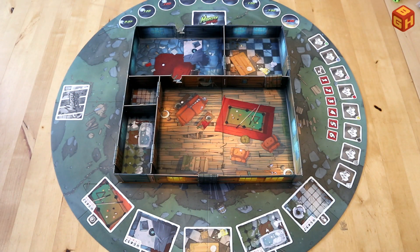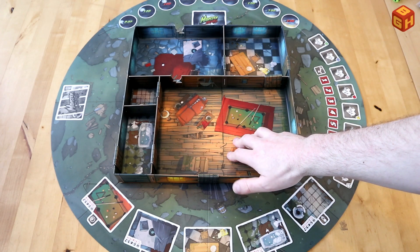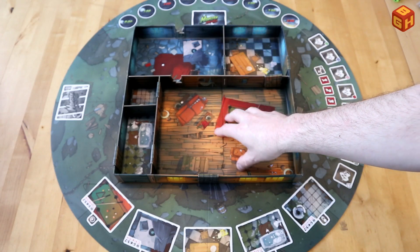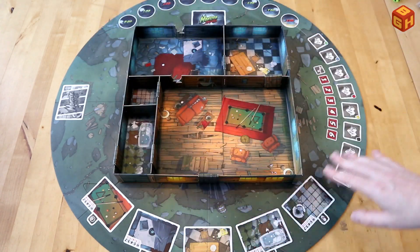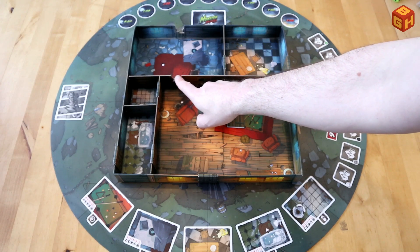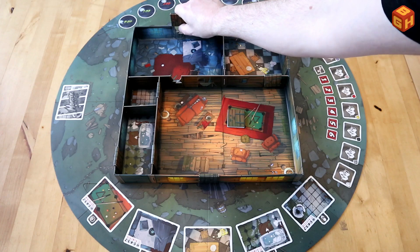To set up Monster Slaughter, you take the bottom of the game box and put it in the middle of the table. You take the wall pieces and put together the rooms of the cabin. You also take four of the game boards and put them together around the cabin. There are several door pieces that you put over the breaks in the walls — these are all the doors in the cabin.